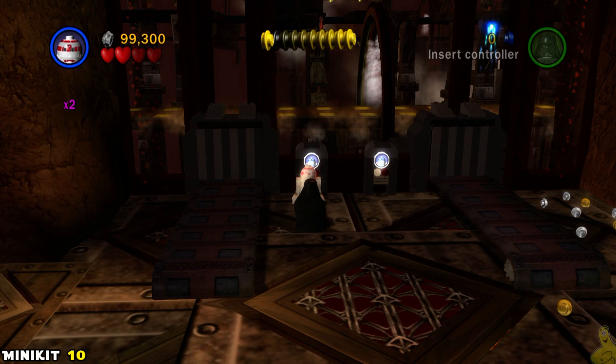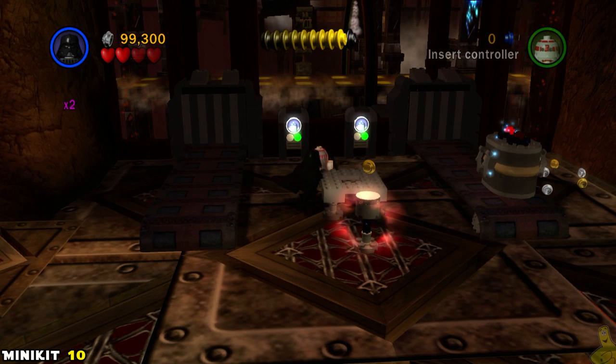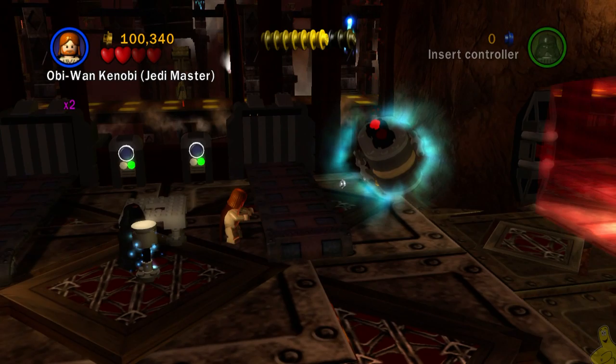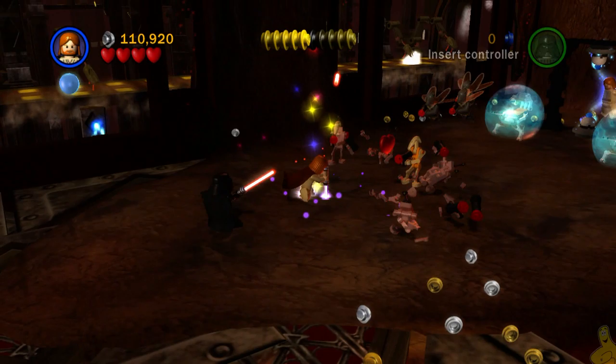We're in the final area and we need a droid one more time to turn on these conveyor belts and remove some of the junk from the yard. Once we get the left side rolling it gives us two different pieces to build — one of them is actually a terminal for a Jedi mind trick user. Jump up there with Jar Jar and the AI should take you all the way to the top.